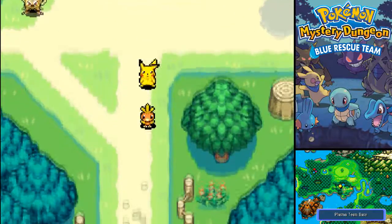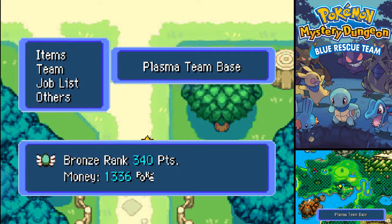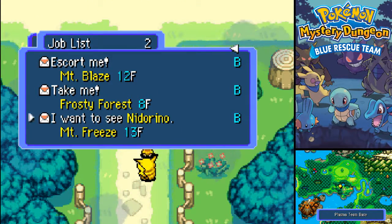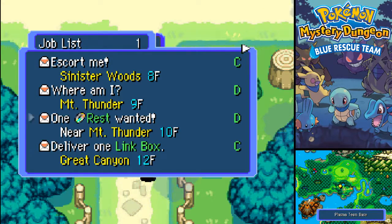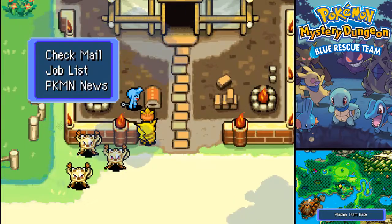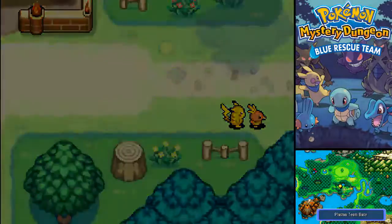I haven't done any of the missions yet because I wasn't sure if I would get the upgrade if I did do missions, or if I really had to go to the Uproar Forest. So good to know that we need to go to the forest. I could go to Mount Thunder - that's the only one that has more than one mission. Otherwise I don't feel like going there. I'm scared. I'm gonna keep that one in there for now.